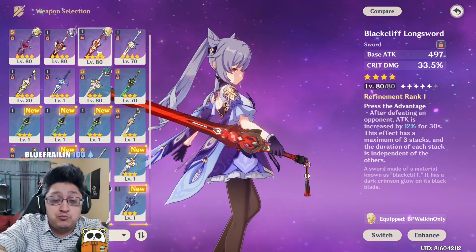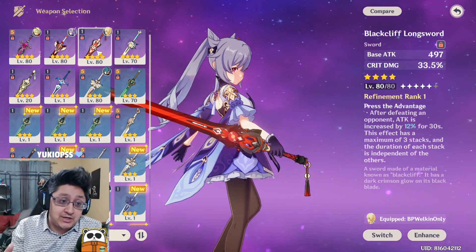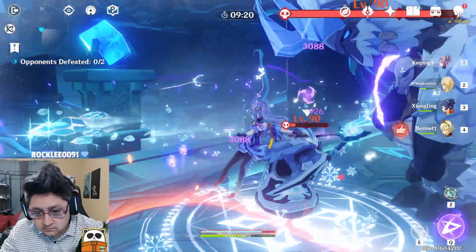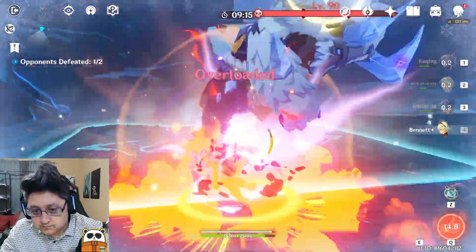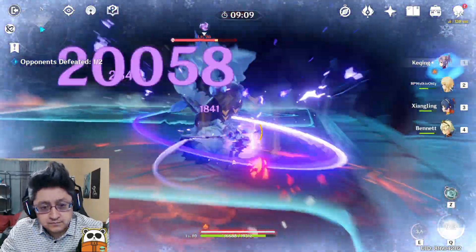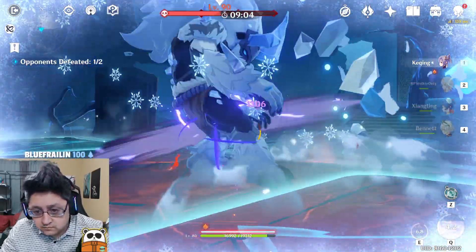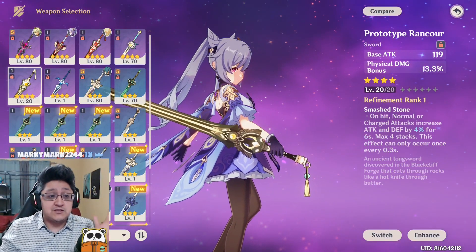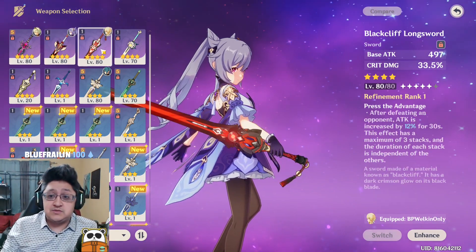The Black Cliff Sword is the best option for free-to-play players. If you spend zero dollars in the game, Black Cliff is the best way to go for an electro build Keqing. If you're able to get another weapon like the Aquila Favonia or the Skyward Blade, those are better for both electro and physical builds — please use those weapons. The Black Sword build is good for both electro and physical builds. If you're thinking about the Prototype Rancor for a physical build, I'd still recommend the Black Sword over it.